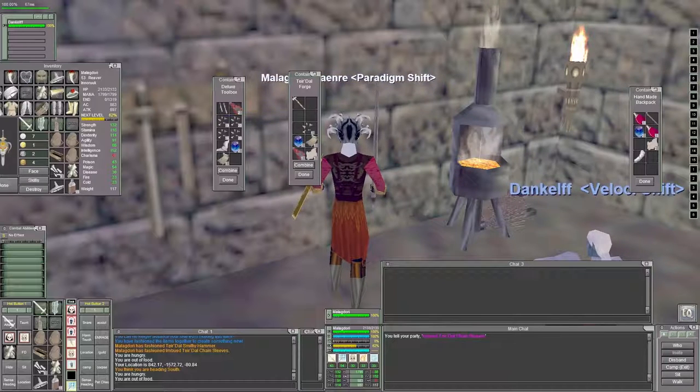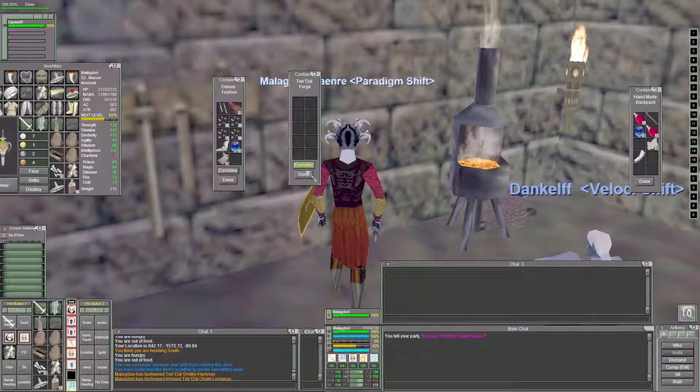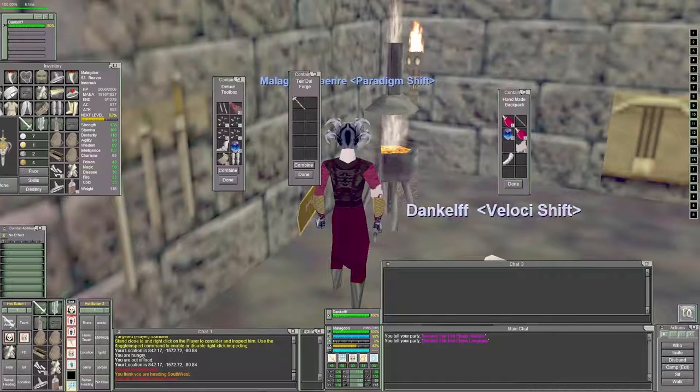If you guys are interested in getting this set of armor, please let me know — I'd be happy to make it for you. The prices are negotiable but I have a pretty good idea of how much I want to charge per piece. I've been noticing the prices can go by AC or just per piece — legs and breastplate are a little bit higher than the rest.